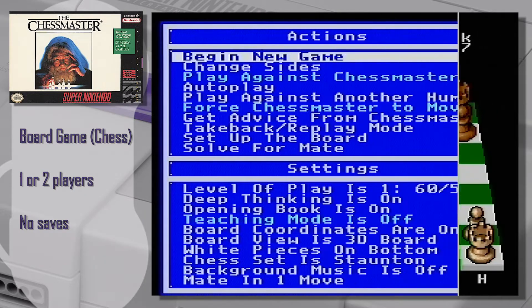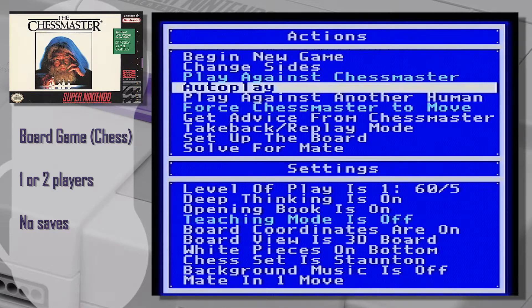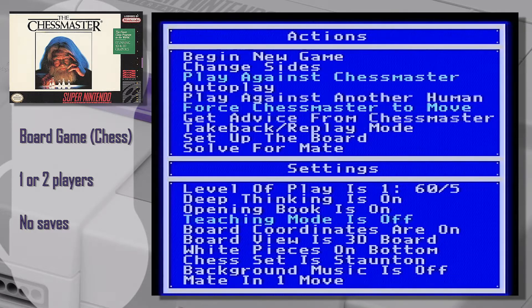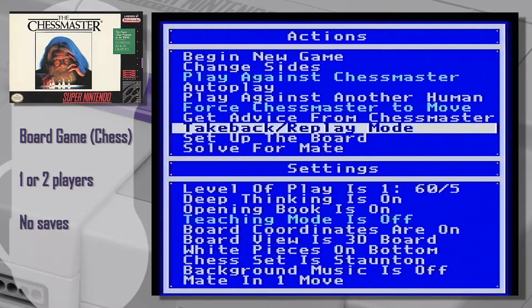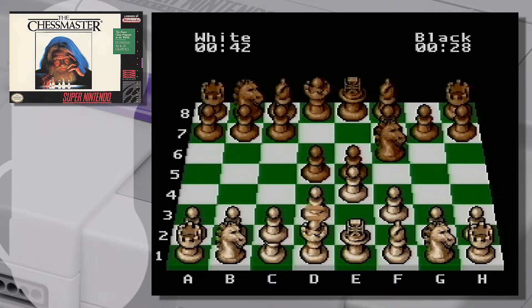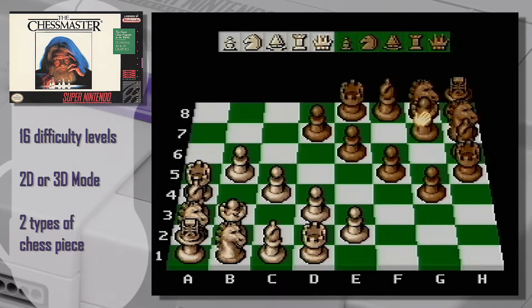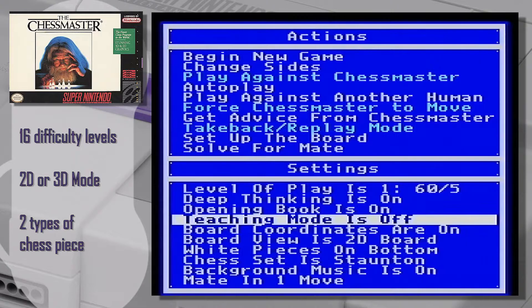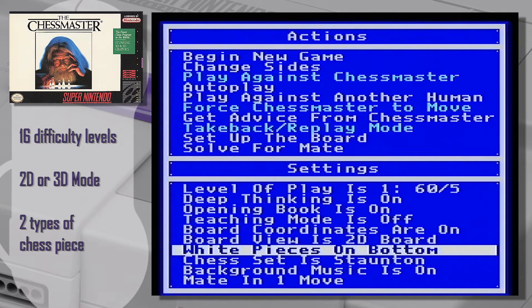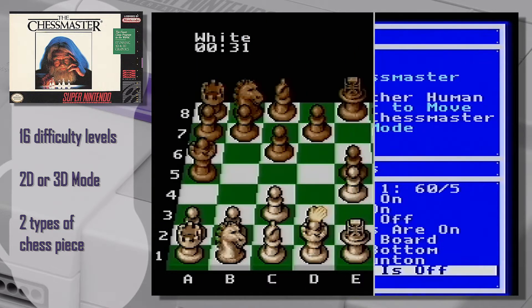Need some options? It's full of options. You can change sides even in the middle of a game. Leave the computer to play with itself. Play with a friend. Receive advice from the chess master. Replay mode lets you rewind and go forward in moves with the L and R buttons — lets you replay moves, not fully legal, but it helps to learn. You can even place the board as you wish. Then there's all the difficulty settings, coordinates, 2D and 3D modes, choices of chess pieces, and you can turn off the background music to keep your sanity.